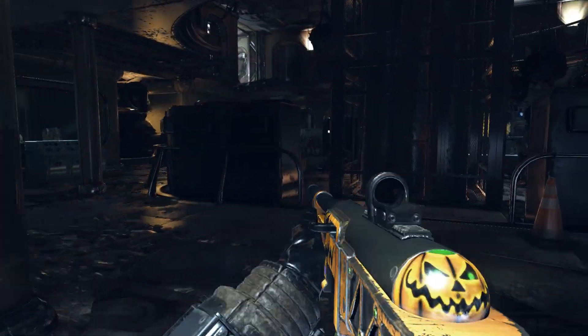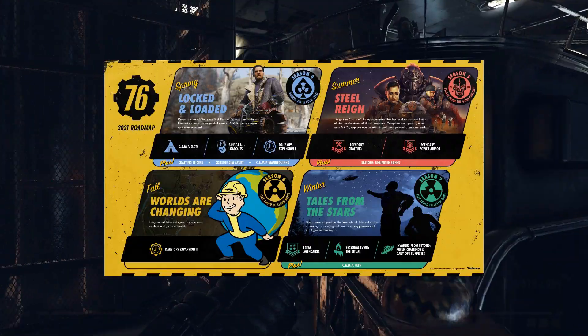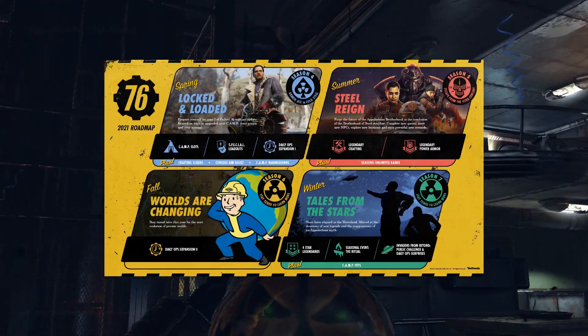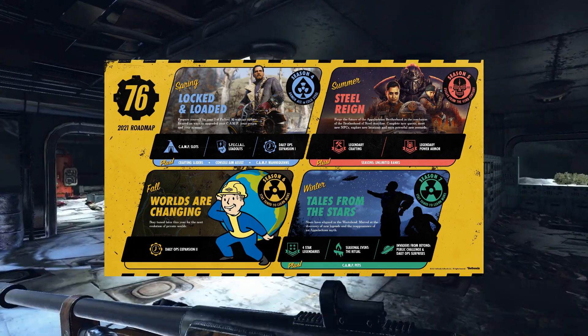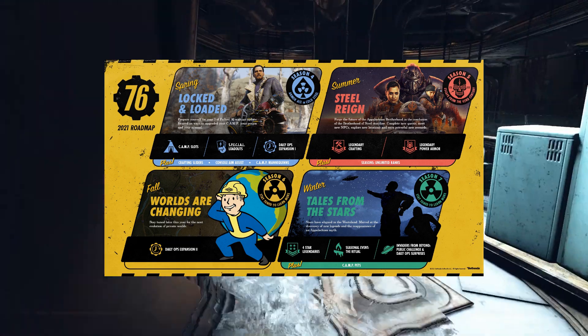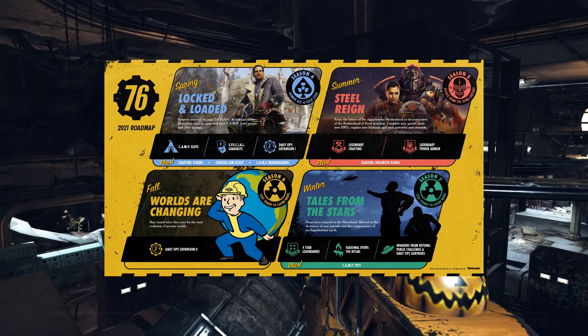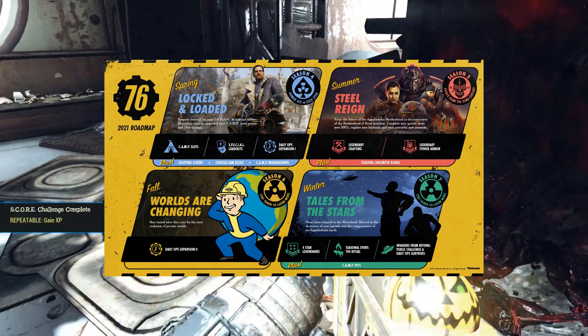We just got the 2021 roadmap yesterday. I'm sure a lot of you have already seen this, but here it is. Pretty much the spring is exactly what is live right now on the PTS server. Summer is going to be the next part of Steel Dawn, and also Season 5: Escape from the 42nd Century — that sounds like it's going to be pretty sick. We're also going to be getting legendary power armor pieces and the ability to craft certain legendary things, so the summer seems like it's going to be pretty packed with content.